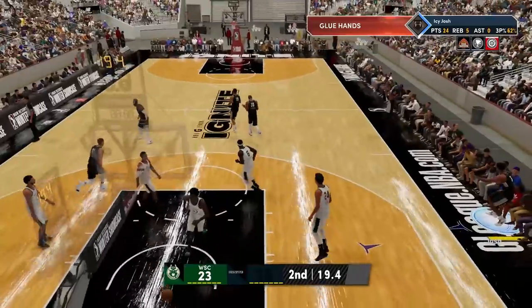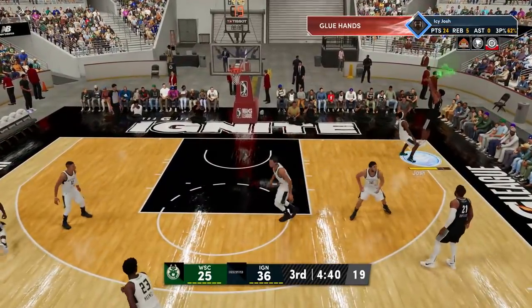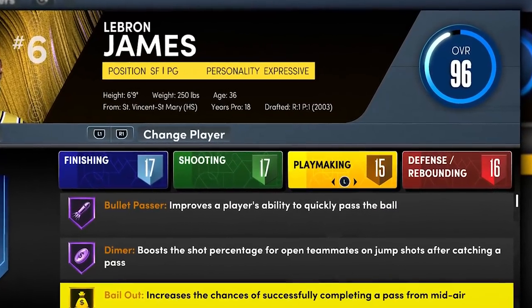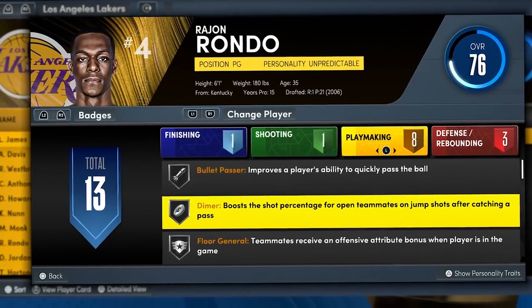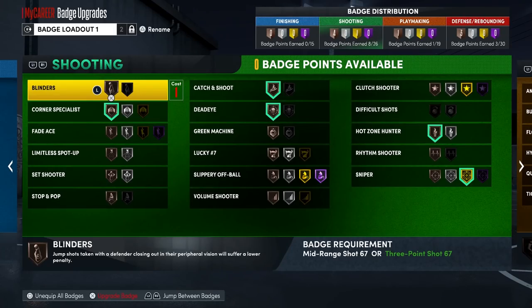You're probably going to be open about seven or eight out of ten times. If you're not open, just pass it back — you don't want to take any bad shots because that'll lower your shooting badge progress. If you haven't gone to the NBA yet, try to go to the Lakers because they have LeBron, who has Hall of Fame Dimer, Hall of Fame Bullet Passer, and Gold Floor General — three badges that help a ton with this method. They also have Westbrook and Rondo, who both have all three of those badges, so one of them is probably going to be on the court at all times.